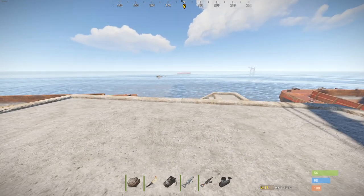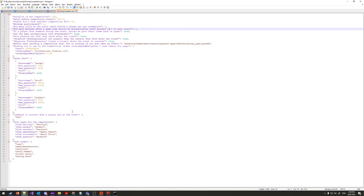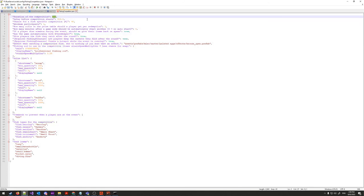Now the configuration section. Opening 'fishingcompetition.json': 'Duration of competition' defaults to 600 seconds (10 minutes) — lower it to shorten rounds. 'Delay before competition starts' is 300 seconds — how long players have to join after the announcement; once this timer ends, no new players can join. 'Chance for a fish-specific competition' — set to 0 for always all-fish, 100 for always specific, or a percentage in between.